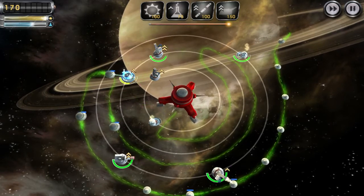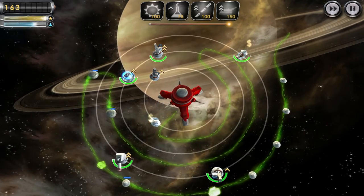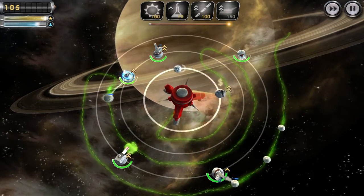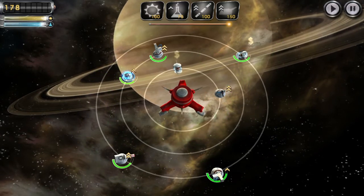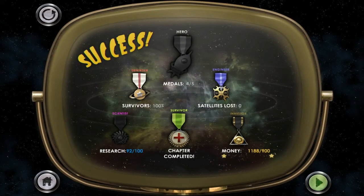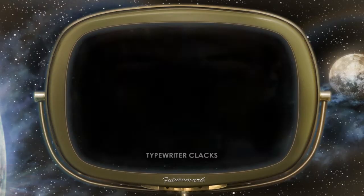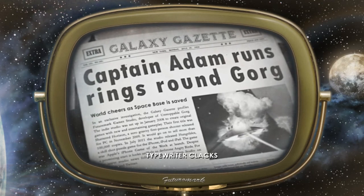I should probably put one of these here too. Speed it up again. I didn't get a research token. Intraspatial ballistic missiles — a long-range fast-moving guided missile that homes in on targets, doing colossal damage to the target and other enemies caught in its blast. Captain Atom runs rings around Gorg! World cheers as space station is saved!